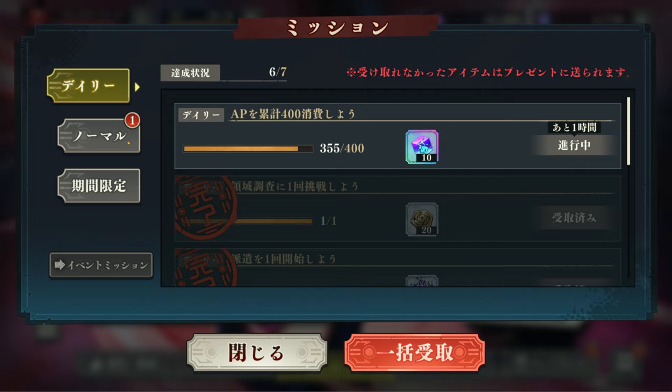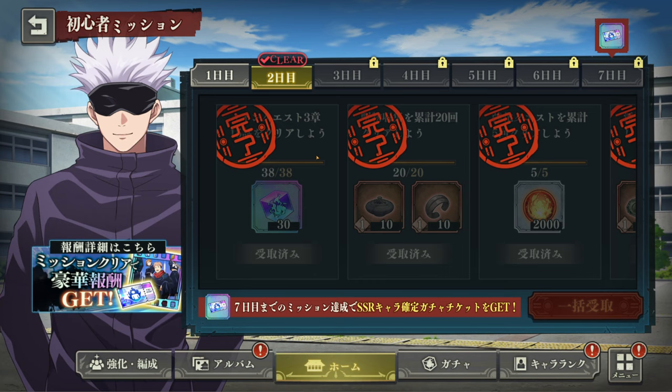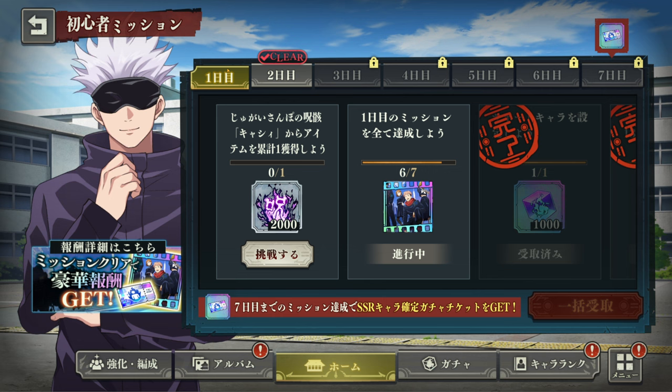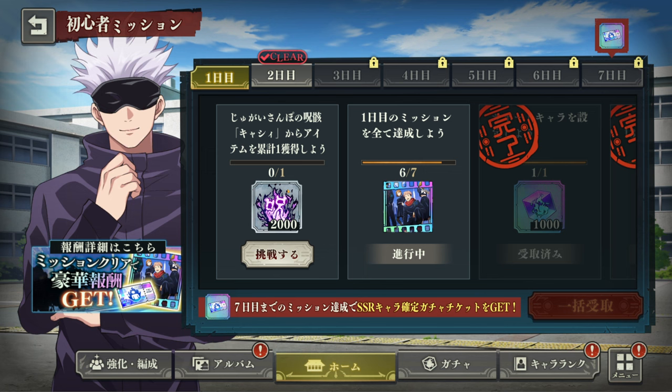Really important: make sure you're doing all the daily missions. And the seven-day missions are extremely important — make sure you do all of them as fast as possible, because on the seven-day missions we are getting a guaranteed SSR ticket. You won't be able to re-roll on this one, but definitely you should do it. While you're doing these quests, you will progress because the game itself will guide you on what things you need to do to progress efficiently.